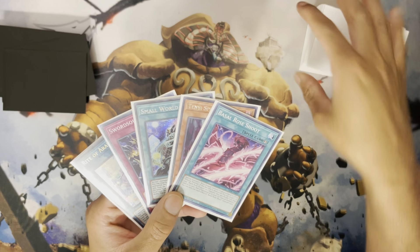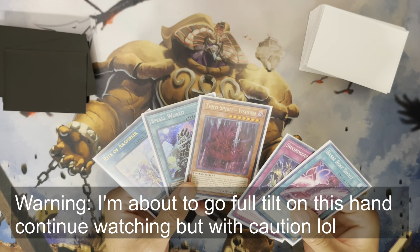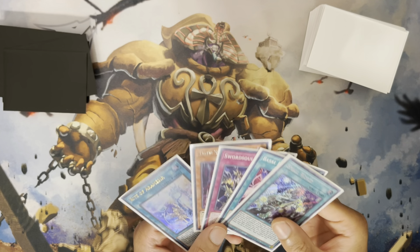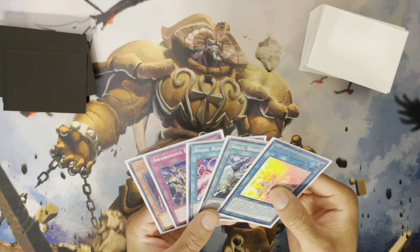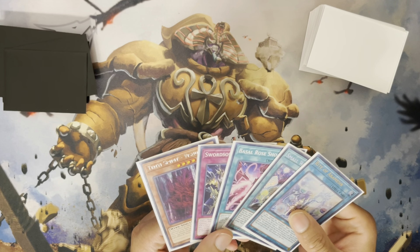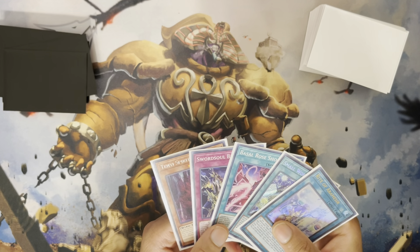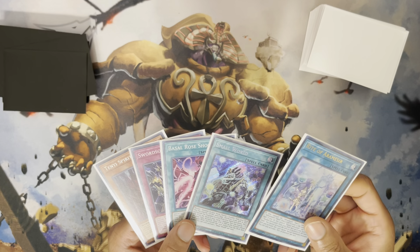Next hand: Right, Blackout, Small World, Vashuda, and Basil Rose Shoot. This hand looks not the best — looks like we drew two bricks. However, Right, Small World, Vashuda — the rest of the hand is actually really good. Once again we can use Small World to get exactly where we need to be; it's just going to be a matter of baiting our opponent's hand traps. We really just need a tuner, and the best tuner in the deck is Red Rose. The way we get to Red Rose is bridging through Vashuda. We want to make sure we don't lose to Ash Blossom or Ghost Ogre — Ghost Ogre on Halk would just end this hand.